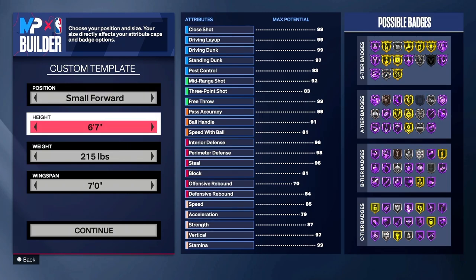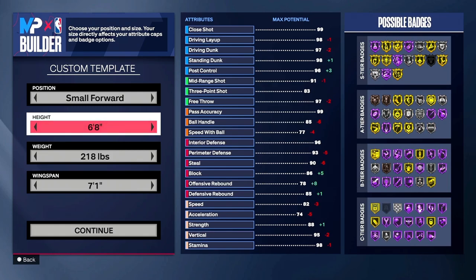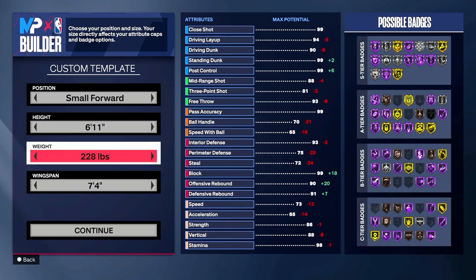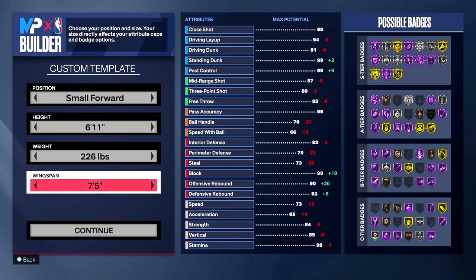We're going to go small forward. You can go power forward if you want — I just like small forward because in the rec if you don't have a center it bumps you down a peg, making you power forward, and that drops you to center which is a waste. So we're gonna go 6'11". I know you guys are gonna think what the heck — KD's not 6'10", he's almost 7 foot — but trust me it'll all work out. Weight we're gonna go to 226, and the wingspan we're gonna go to 75.